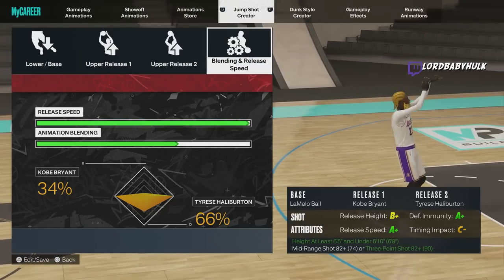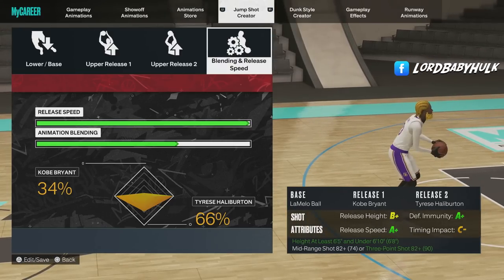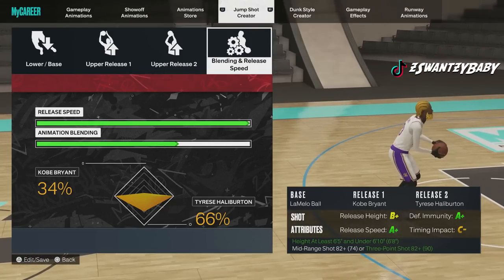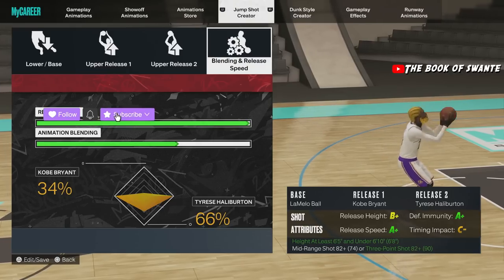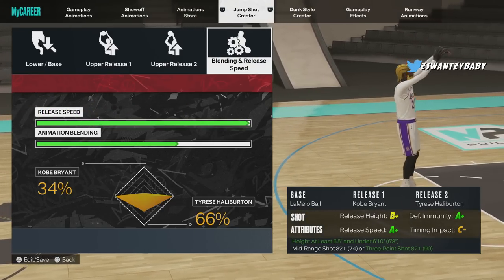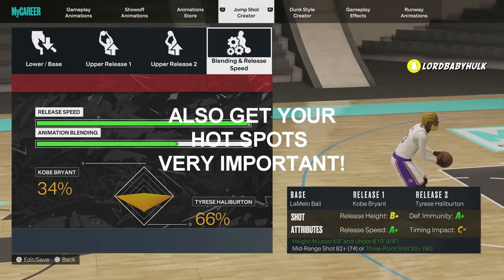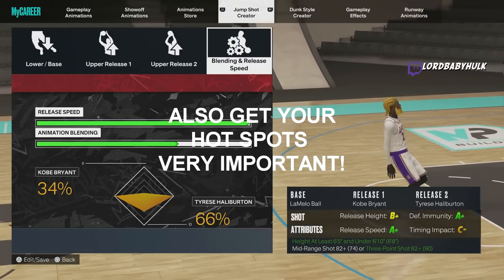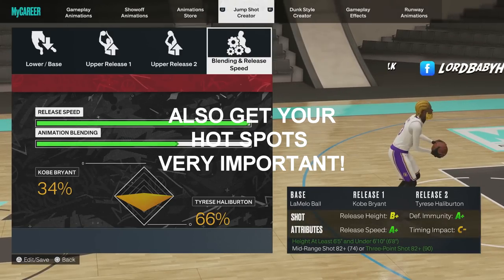Those are all the jump shots I have to show y'all. If y'all know any newer interesting ones I can test them out, and if you want to see live gameplay with these jump shots, let me know in the comments. Also, to shoot well you need your handles for days, your skill boost, and your Gatorade. Make sure you always do your drills — stamina matters a lot for shooting. Finish your drills, get your three-star rating, and work toward your gym rat badge.